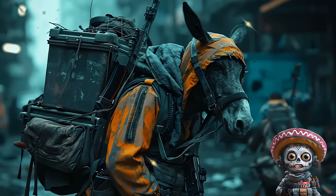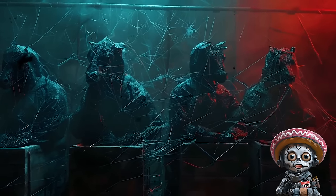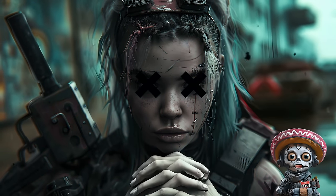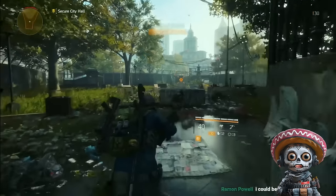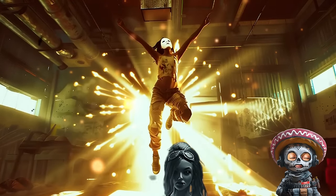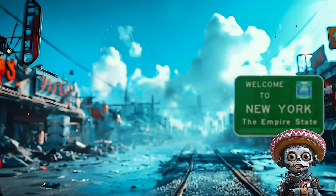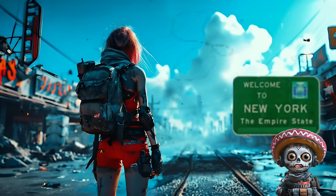It took me ages to muster up the motivation to create my fourth character. And once I finally did, I've been sitting on my original four ever since. But here's the kicker: if you delete one of your mules and start fresh in New York, you'll not only refresh your watch but also replenish all your resources. And if you're into power, it's the ultimate shortcut to maxing out your expertise system.